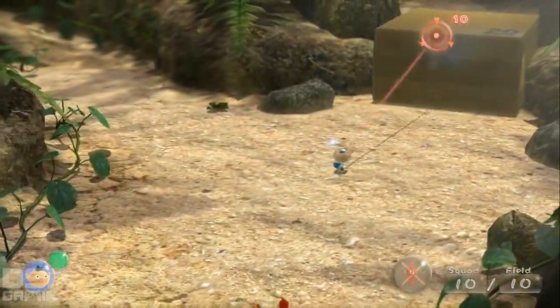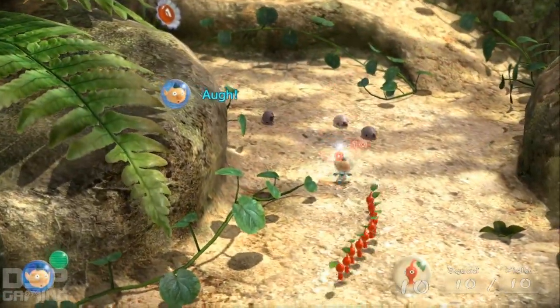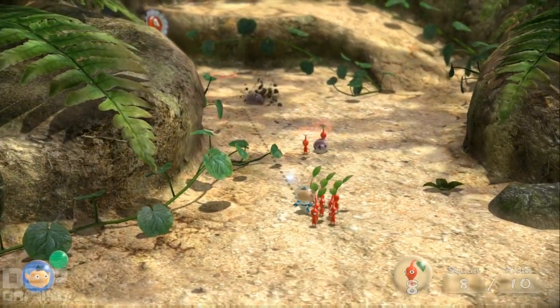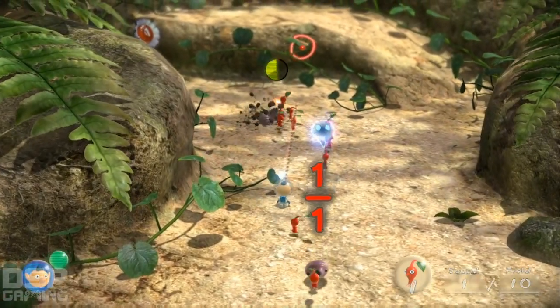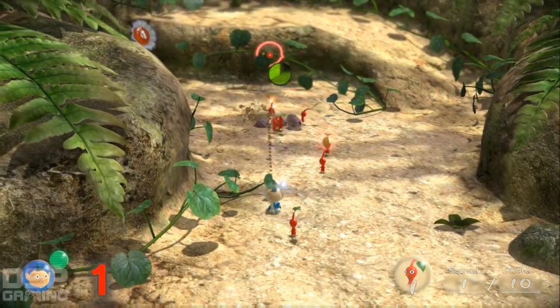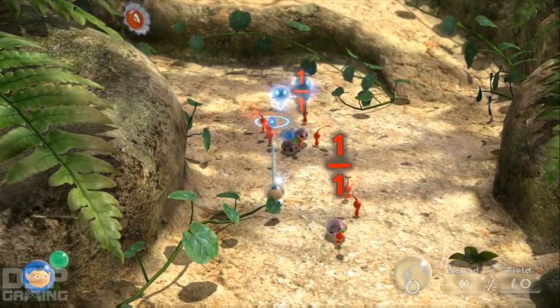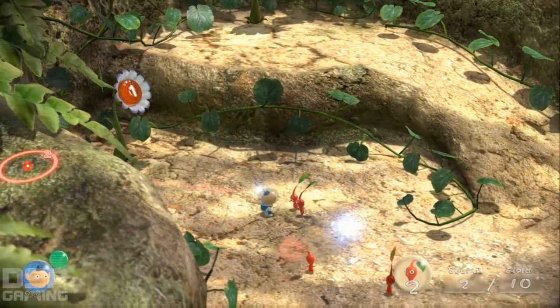What do we got? A box I can break, but what's to the left over here? More flowers — oh no, disgusting bugs! Get them, little Pikmins! They're destroying the enemies and carrying them over there. Oh look, ghosts — the ghosts of Pikmin.